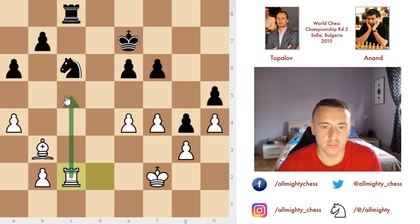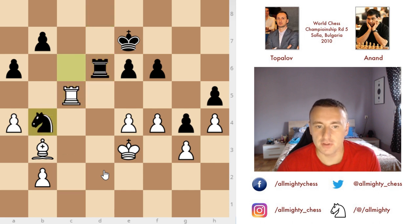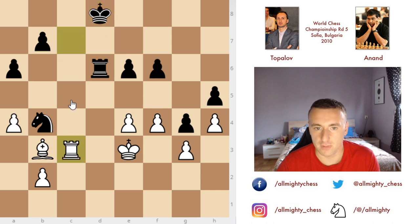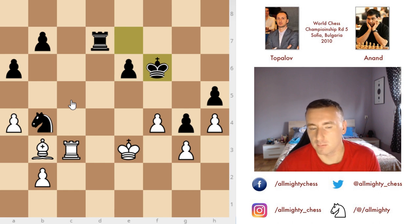Once again Anand surprises everybody and goes for G4 — against everything we've been taught, he fixes his pawns on light squares and gives a potential weakness for the endgame. This just pushes Topalov even further to continue rather than draw. Rook to C2 with the idea of Rook to C5 attacking that pawn. Rook to D8 and King to E3, bringing the king closer so Rook to D3 isn't possible. Rook to D6 and Rook to C5. Knight to B4 — the idea being that if you capture here, Rook to D3 check and you lose the bishop. The players are just playing, none making mistakes, going further and further toward the draw.